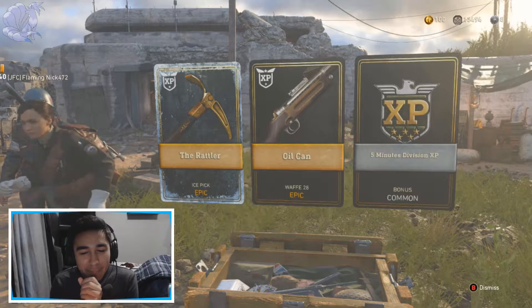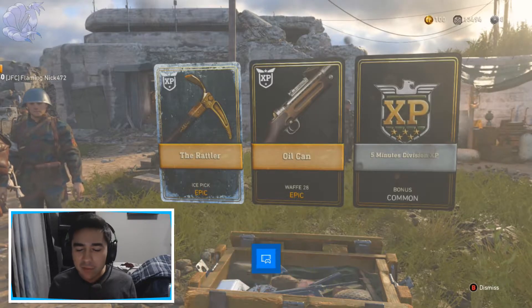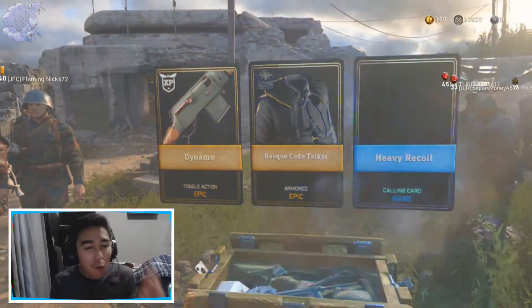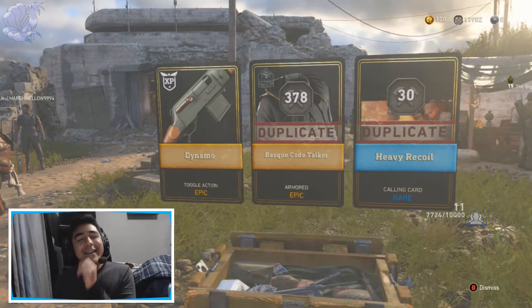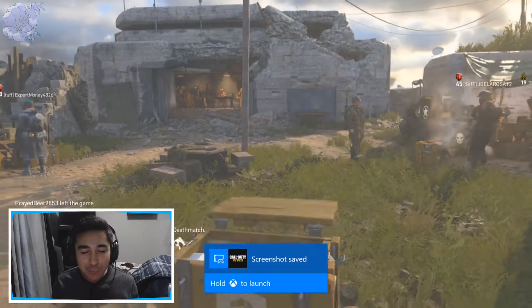The Oil Can and the Rattler — that is awesome! If you don't know, you still get winter items in supply drops for some reason, which is very weird. Oh my god, two epics again — the Dynamo! This is insane. This is possibly one of the best supply drop openings I have ever had for World War II.